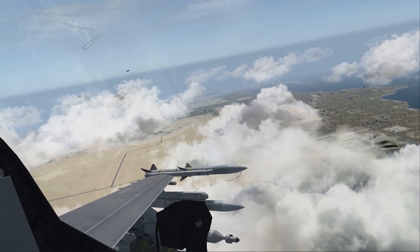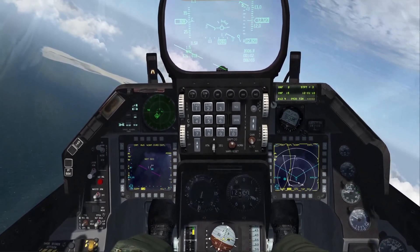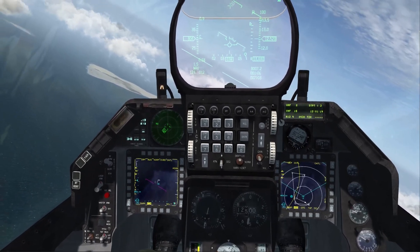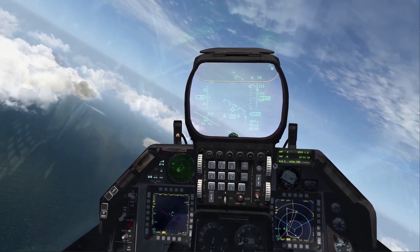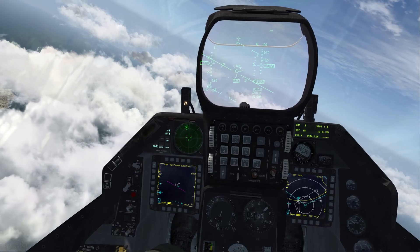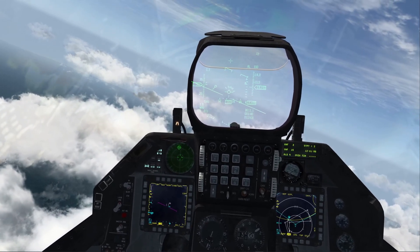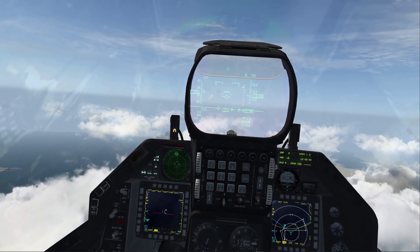Right here I'm going to turn into this SA-10. Right now it's on the outer ring and I'm not inside of its WEZ. I'm going to turn in and try to get it to lock onto me. Right now it's painting me — got mud tin now, but it's on the outer ring, so that's the search radar. And then once it goes to the inner ring, that's the fire control, and it's setting up for a shot.